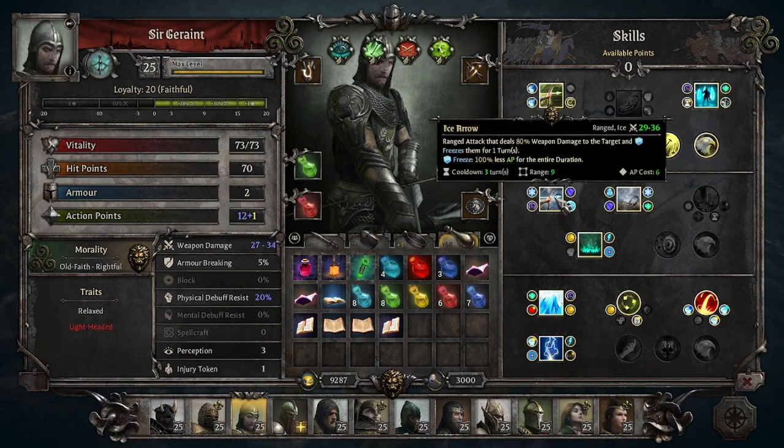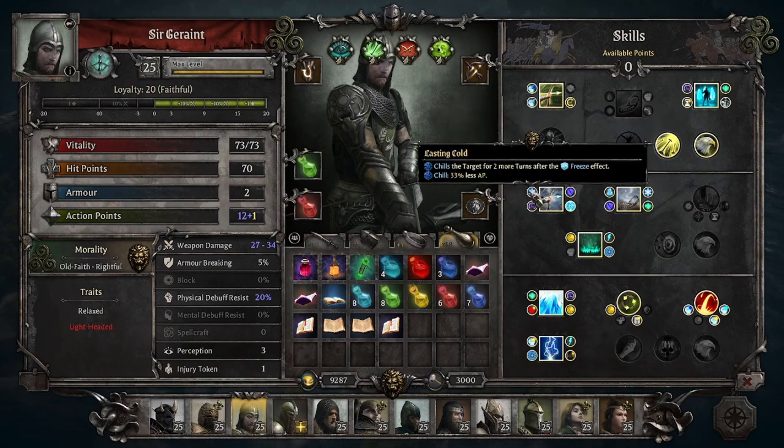A new skill added in Tier 2 is Ice Arrow. This is kind of like a Poison Arrow type skill, but now it applies Freeze, which is a very strong debuff. Having strong CC is something I've talked about for Marksman — if they're not going to have great damage, they should have strong utility. Having a ranged Freeze like this is a good step in the right direction.